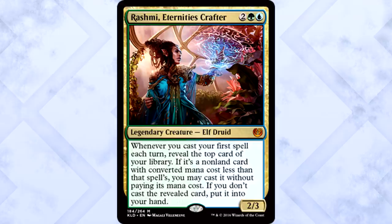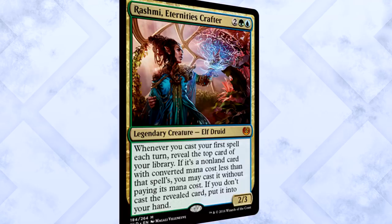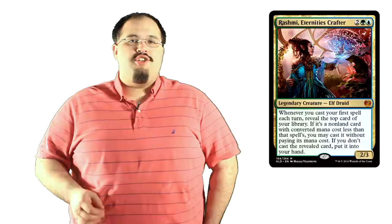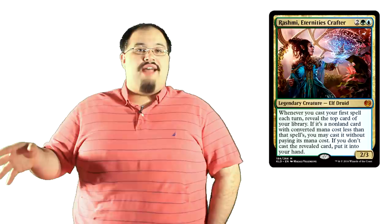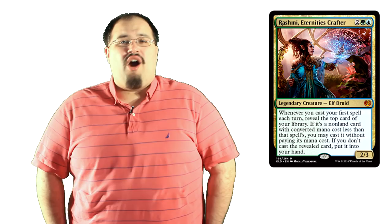Rashmi Eternity's Crafter is two of anything, one green and one blue for a 2/3 legendary creature elf druid. Whenever you cast your first spell each turn, reveal the top card of your library. If it's a non-land card with converted mana cost less than that spell's, you may cast it without paying its mana cost. If you don't cast the revealed card, put it into your hand. Rashmi is ridiculous. So you cast your first spell for the turn, then you basically pseudo-cascade — you reveal the top card, hope it's a non-land with a lower mana cost so you can cast it for free, and even if it's not, even if it's stupidly expensive, you put it into your hand. It doesn't even say each of your turns — it says each turn. You get to trigger this on your opponent's turns. Rashmi is outrageous, card advantage machine for days.